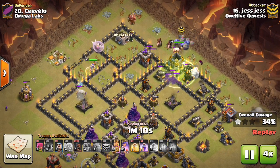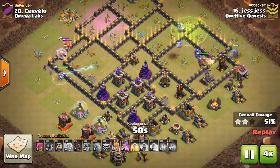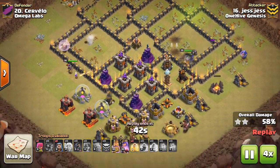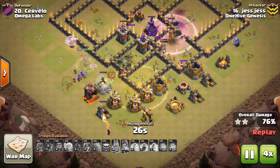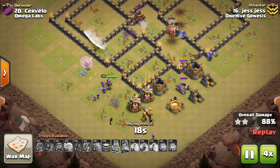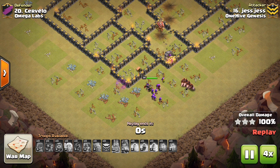Finally, the offset CC allows you to lure the troops very easily and deal with them in almost any way you want. For example, you can use some barbs to lure them onto an air defense you're going to zap Quake. Or you can time the lure so your queen deals with them at the perfect point in her queen walk when she's not taking any other damage.